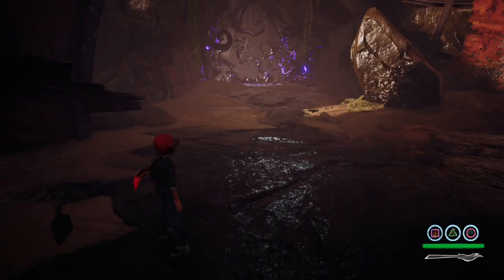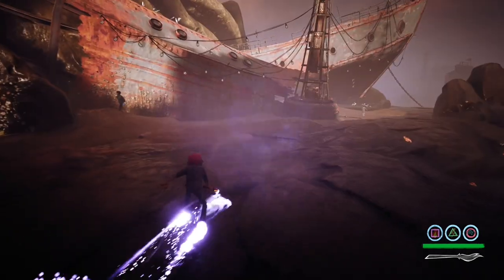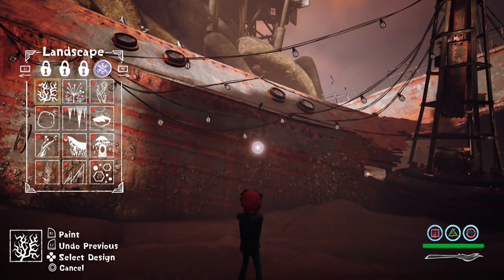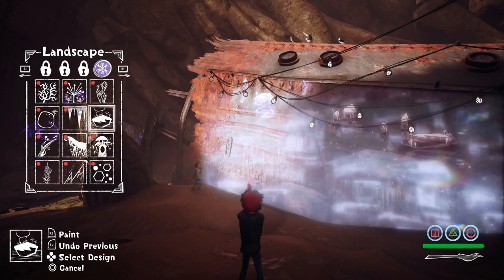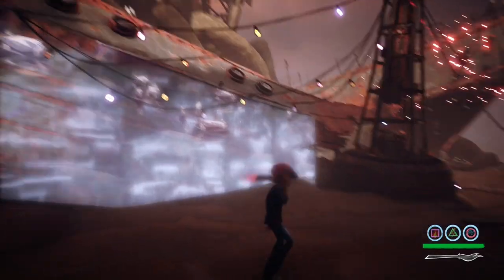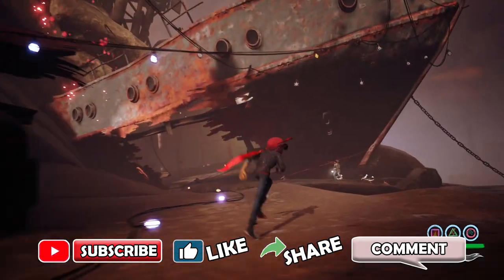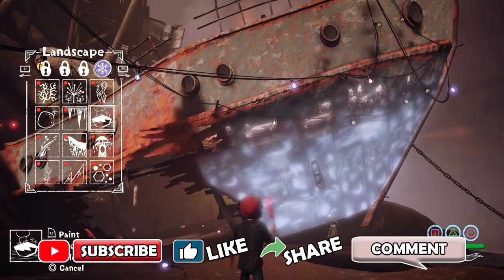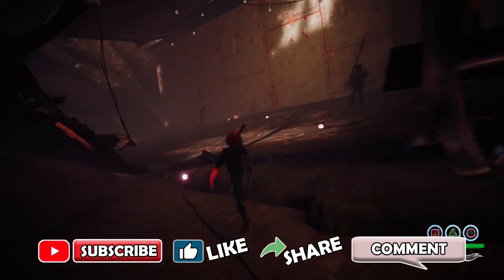Hey guys, welcome back to the final part of my Concrete Genie platinum walkthrough. There's not much to do now - just the last chapter and then we pop back into the game for a bit of cleanup. We need to get all these lights first. There are quite a few sets - you can see them on the map. Your friends will be telling you to come over. There's another set of lights, and a set inside the ship as well.